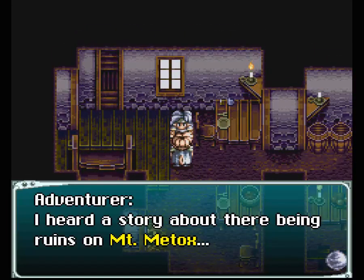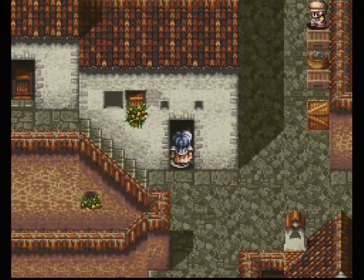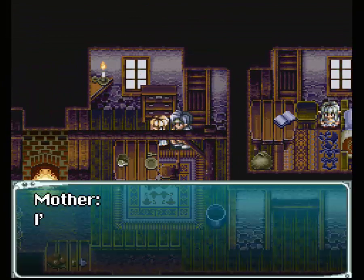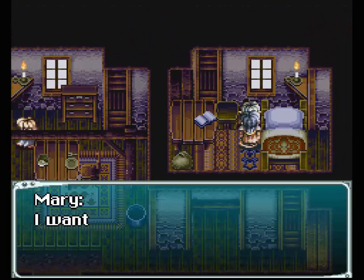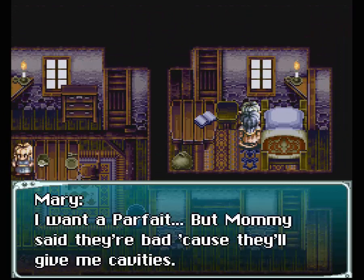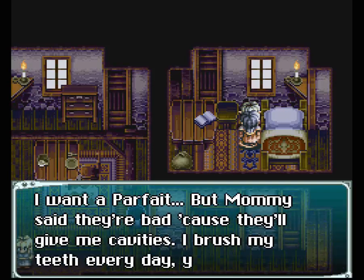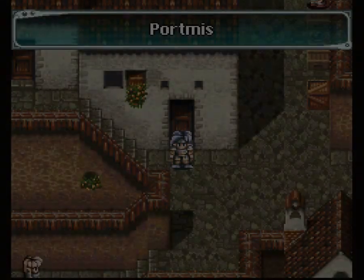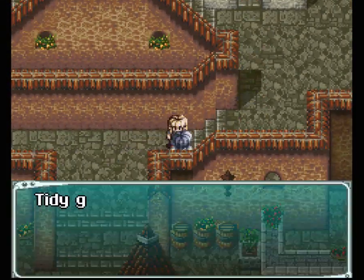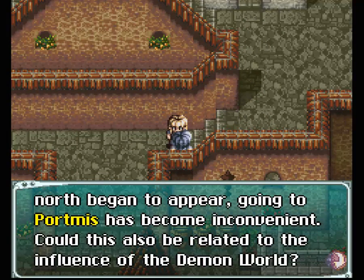Ruins on Mount Metox - yes, we've been there. The enemies in there hurt. Badly. Let's go into this house over here. I want a parfait. Cavities. This is a little anachronistic, isn't it? Yes, very much. No big deal on that. Savages. Yeah, I already talked to you.